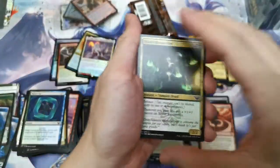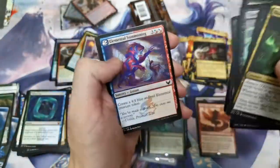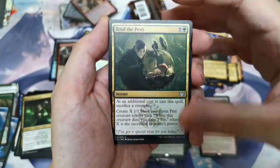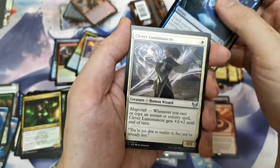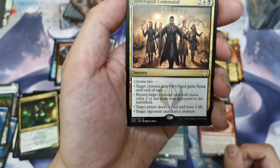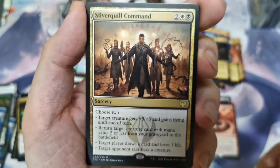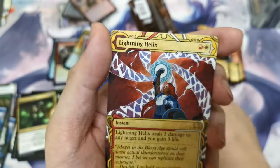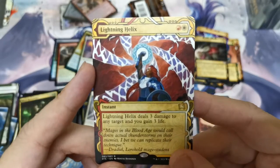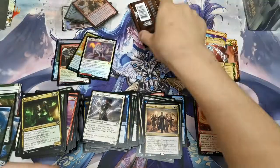Sorry, the first few videos for this set are going to be a little longer than usual — so not the 10-minute videos I've been trying to do. Tender Pest, Solve the Equation, Clever Lumimancer, and Silver Quill Command — one of the more sought-after commands at the moment, with Lightning Helix. She looks really fierce and powerful.